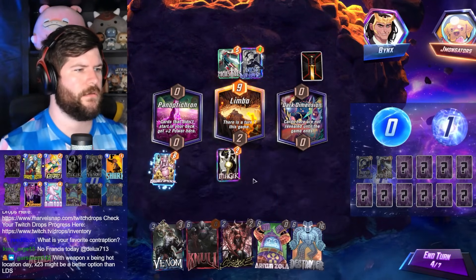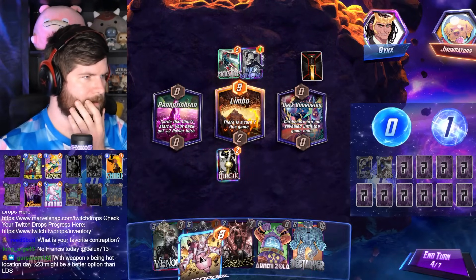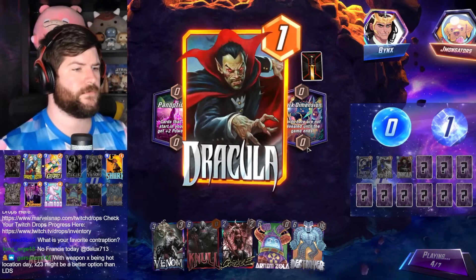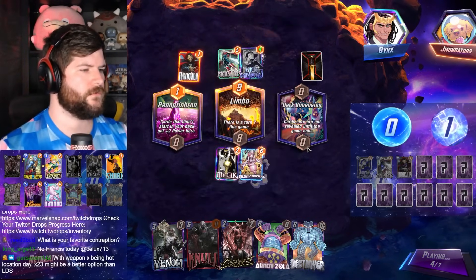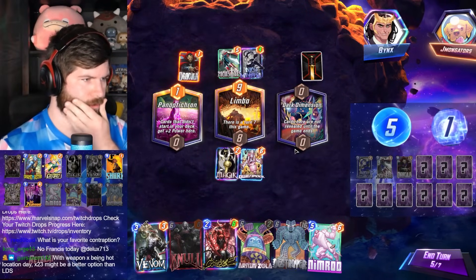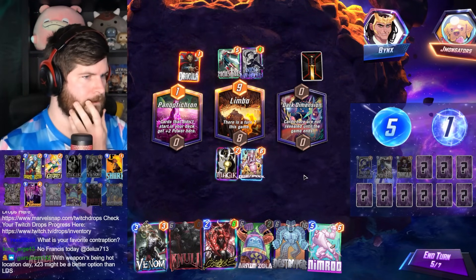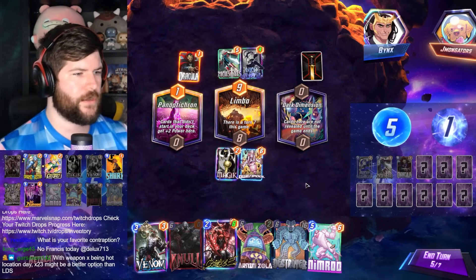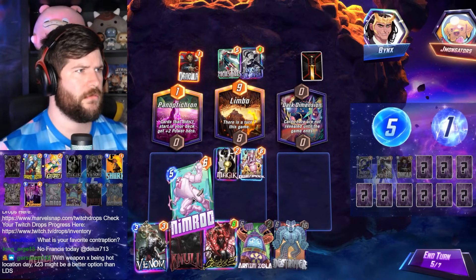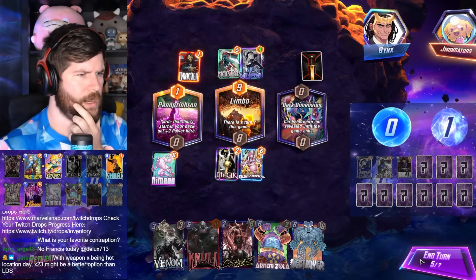Let's get Gwenpool cooking. No Nimrod to hit, but that's fine. Let's keep our lanes open. Right on time — I think we could just go Nimrod, Destroyer, Zola, which is quite powerful. One of just the straight, very straightforward lines of the deck.